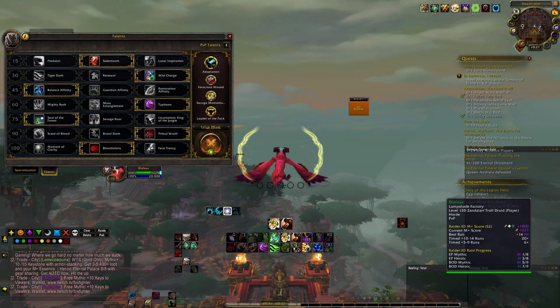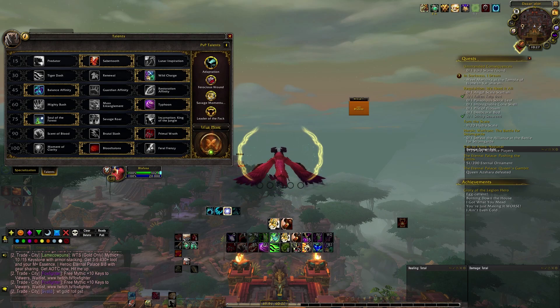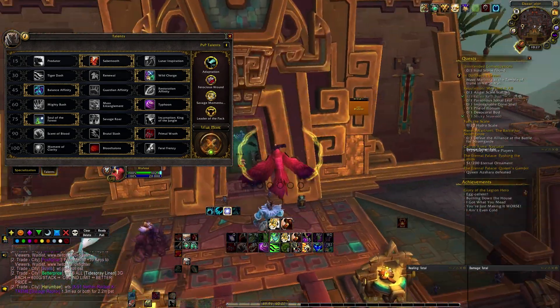This build revolves around buffing your finishing moves, such as Bite and Primal Wrath. Because of Soul of the Forest and Blood Talents, this is the best build because it buffs not only our single target DPS, but our AoE as well.